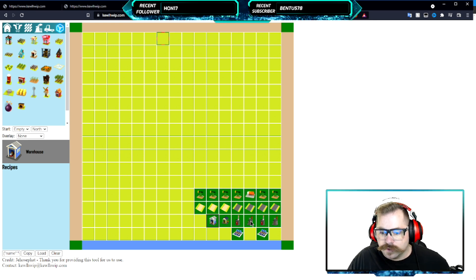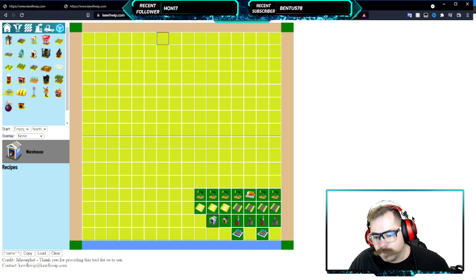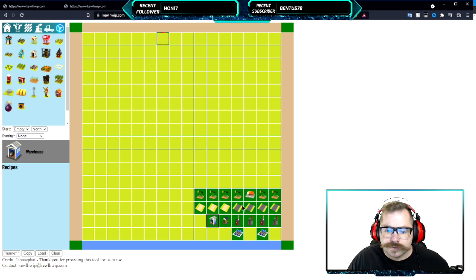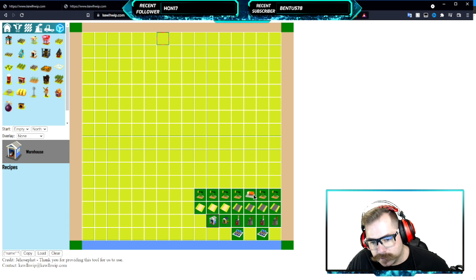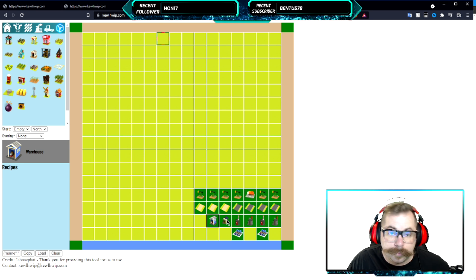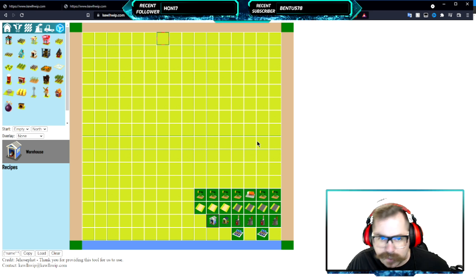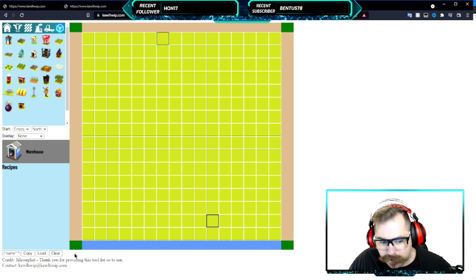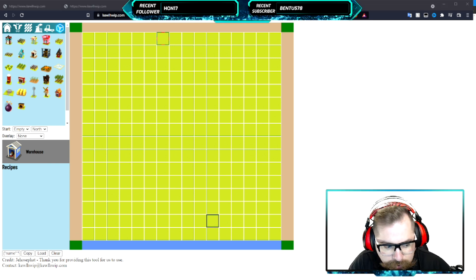I've already got something loaded here — this is my base model for gas production. I've got paved roads, unpaved roads, oil pumps, a fuel tank, warehouse, lumber mill, two power plants, and two refiners. I'm not going to go into details on that, but let's clear the map. There's a button called Clear right here — and it cleared.